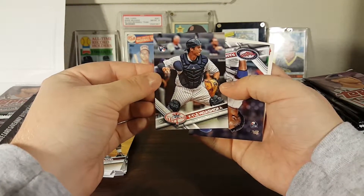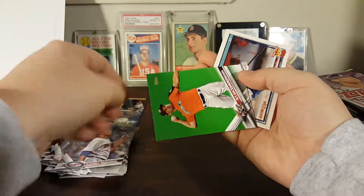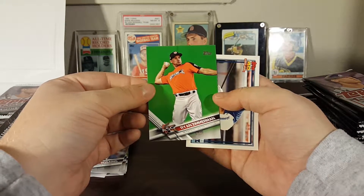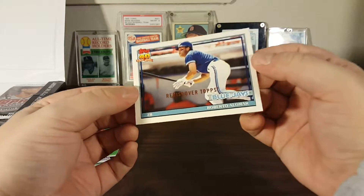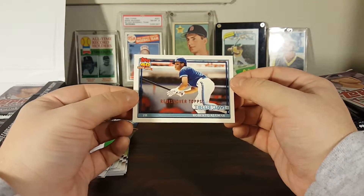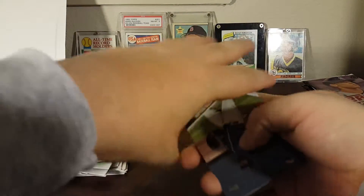Kyle Higashioka rookie. Randy Rosario rookie. This Ryan Zimmerman green background is really trippy — I've seen it in a couple of videos, I really like it, it has a good look. There's the Roberto Alomar Rediscover Topps — is that gold? Gold Rediscover Topps, nice. I really like how they did that buyback program this year. I'm sure some out there are pretty valuable but I haven't seen any.